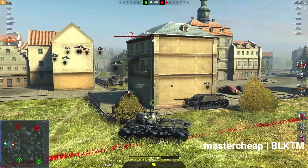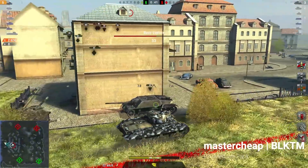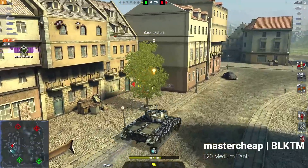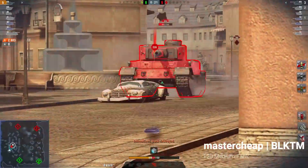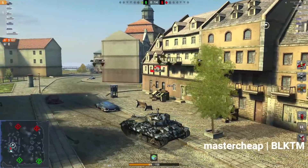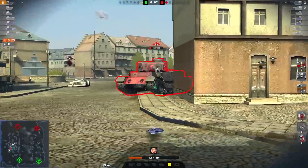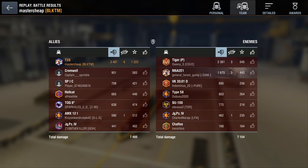He resets the cap and drives away — still on AP but very low on time with 24 seconds to go. He fires a tracking shot on AP, then switches to APCR. This is going to be very close — he's only got one shot, one opportunity. And the Tiger goes on fire! That's how you do it. You can make it work in the T20, as you can see.